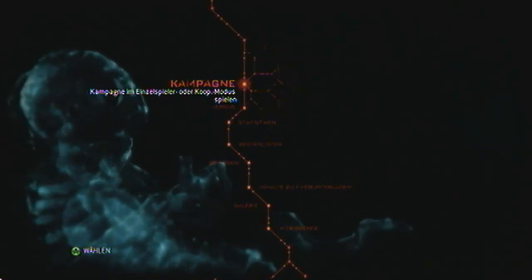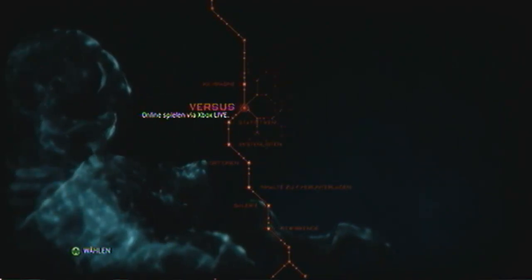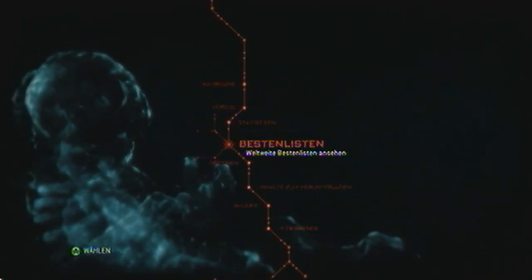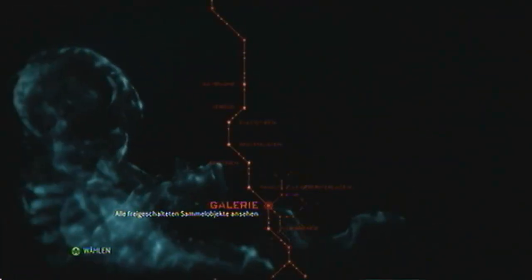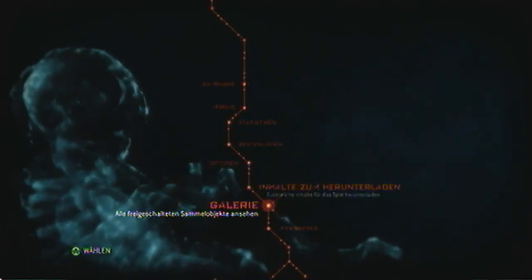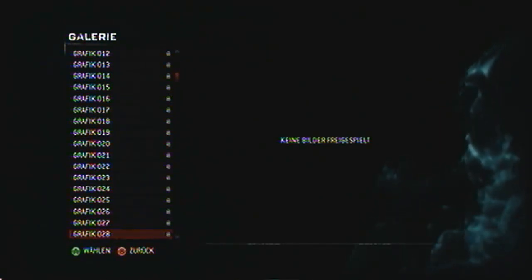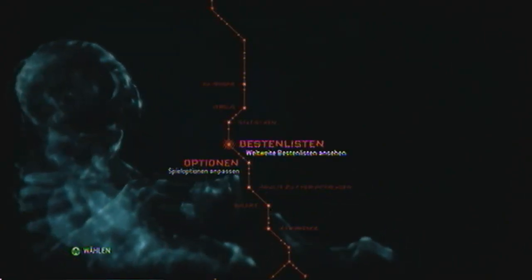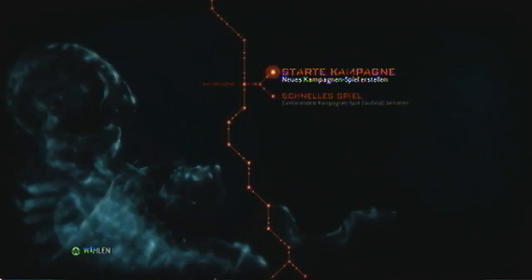Was haben wir hier? Die Kampagne für Einzelspieler oder Koop, einen Versus-Modus mit Gegeneinander-Matches, Statistiken, Bestenlisten, Optionen, Inhalte zum Herunterladen, und eine Galerie, wo noch nichts freigeschaltet ist. Ich habe immer so einen Fimmel, ein Resident Evil erst beiseite zu legen, wenn ich alles freigespielt habe. Das wird mich wohl länger beschäftigen – sofern mir das Spiel gefällt.